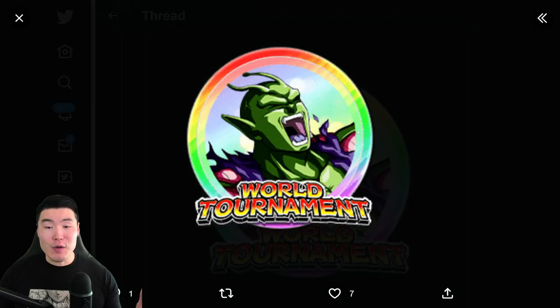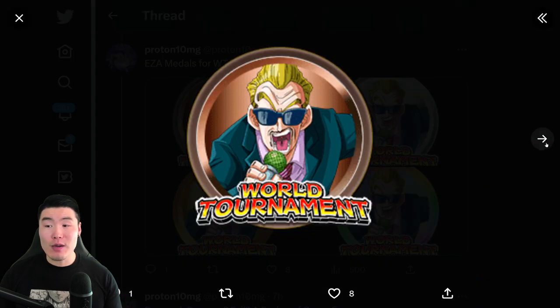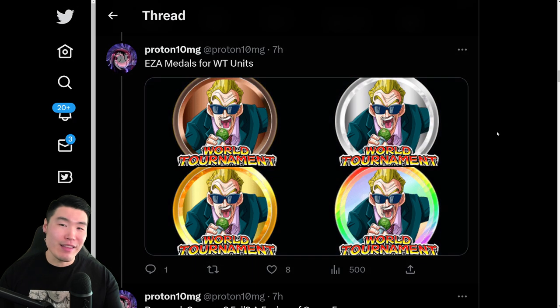We have the Extreme Z Awakening medals for LR Piccolo. He is absolutely awful right now, so this definitely helps a lot, and you can purchase these medals in the Baba Shop. We also have some World Tournament Extreme Z Awakening medals, and these will be used to Extreme Z Awaken the World Tournament units, outside of the Piccolo, of course.